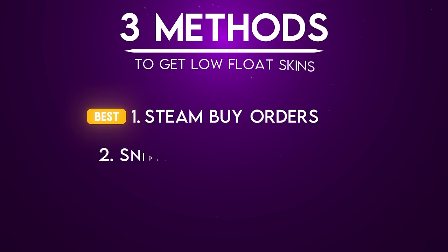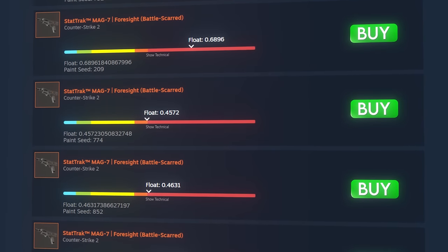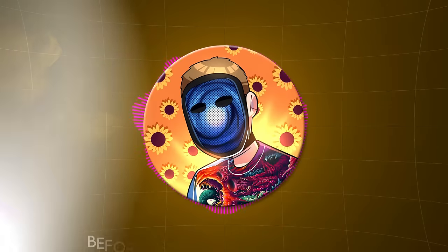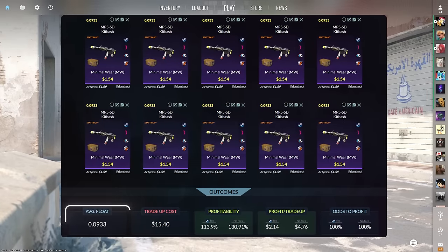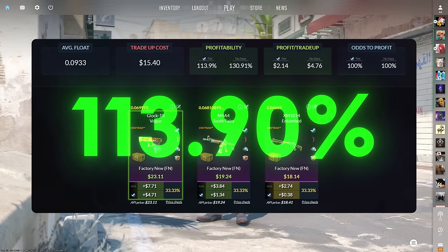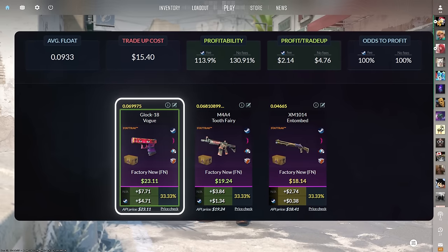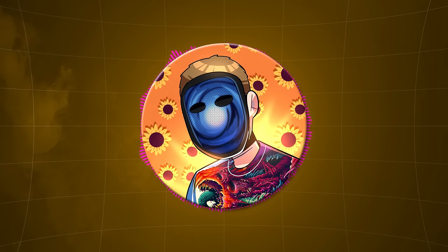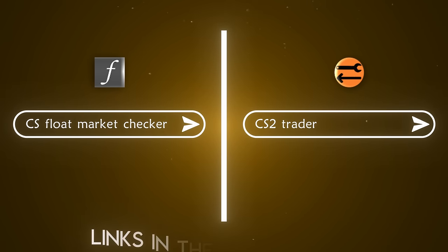The second method for finding low float inputs at market price is sniping skins on Steam. This is probably the least effective of the three and the one with the least new helpful information, but it wouldn't be a complete guide without it. Sniping means scouring the Steam market for listings with the correct floats and buying them before anyone else. Today's second trade-up consists of 10 StatTrak minimal wear restricted skins from the Fracture case below a .0933 average float, requiring two browser extensions: CS Float Market Checker and CS2 Trader.